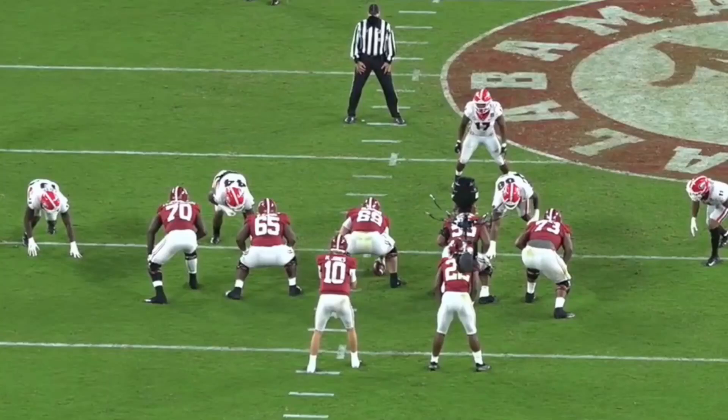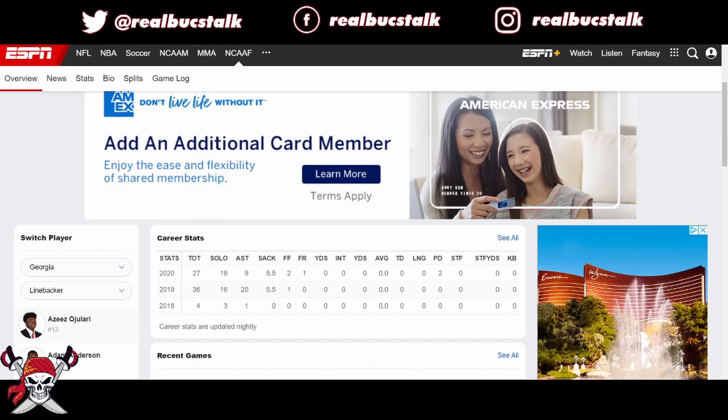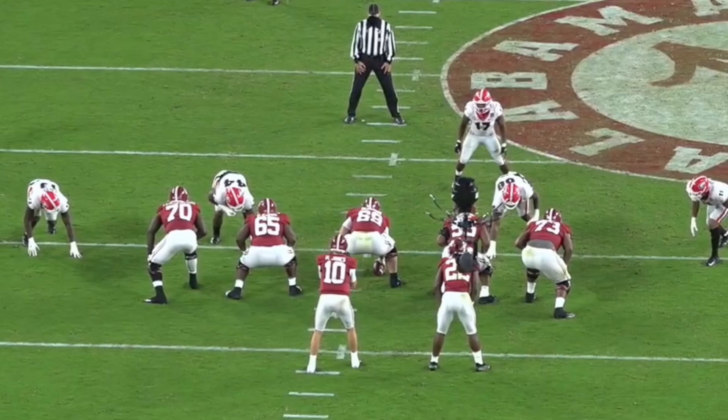What's up, guys? Welcome back to Roblox Talk. It's time for more draft breakdowns. Today will be Aziz Ujulari, edge rusher out of Georgia, 6'3", 240, had eight and a half sacks his last season there. We're going to break him down. He's a very talented edge rusher. What do you like out of Aziz?